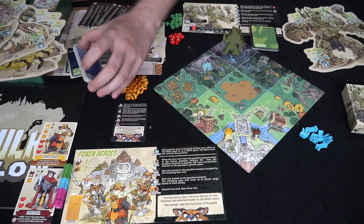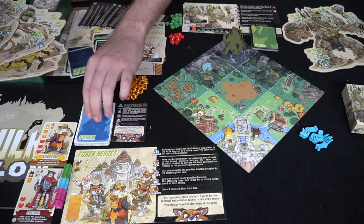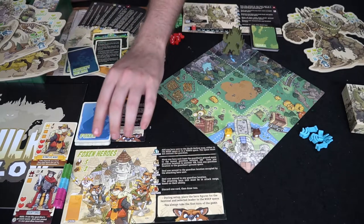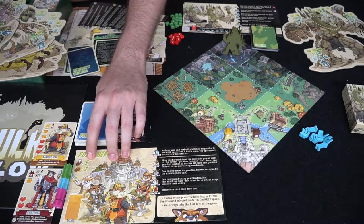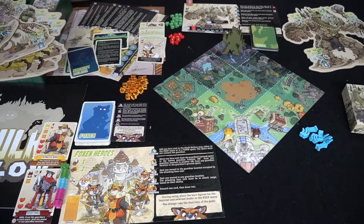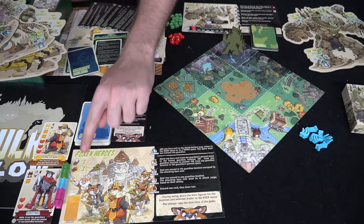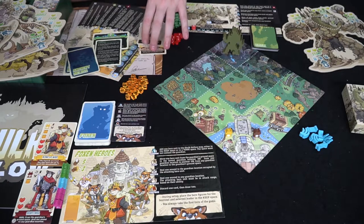Each of the different guardians as well as the fox heroes will have their own unique deck, which you'll shuffle up. It will tell you how many cards you start the game with in your hand. Up here in the top left-hand corner, the fox and heroes are going to have five cards, and Grack over here is going to have five as well. There are three actions for the heroes and two actions for the guardian, but that will differ depending on the type of guardian you're using.